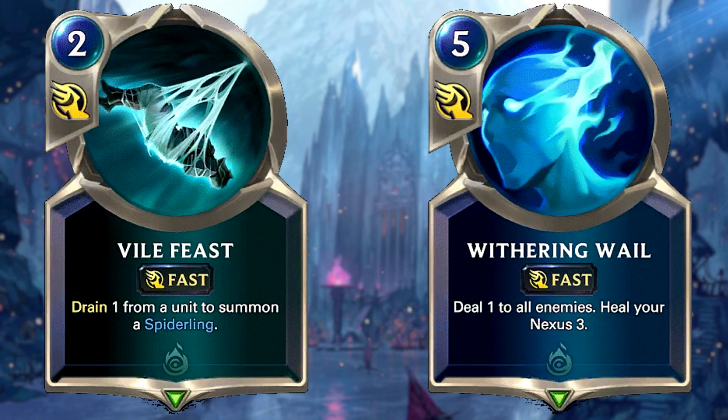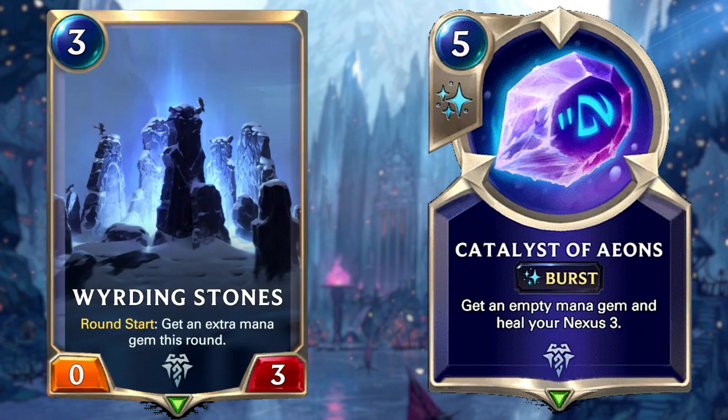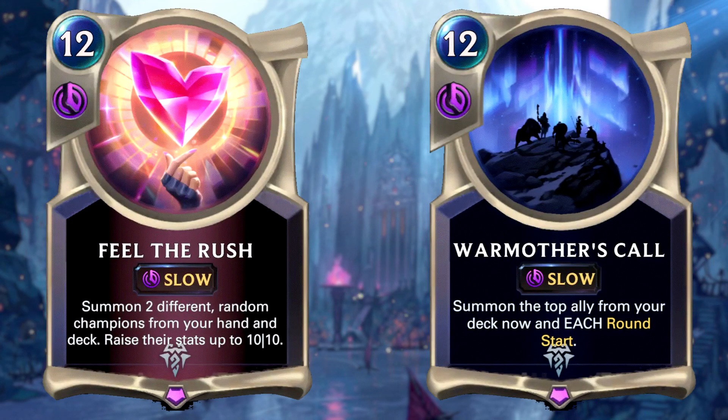You can also heal with removals such as Vile Feast and Withering Wail. This is where Shadow Isles thrives — keeping you alive to that late-game control peak. Ramp comes from Widering Stones and Catalyst of Aeons. Widering Stones is still a solid option and needed for this deck despite the recent nerf to its health. Your win condition is Feel the Rush or Call of the Warmother in other variations. It isn't recommended having both, as your hand will be filled with too many expensive dead spell cards in the early game.